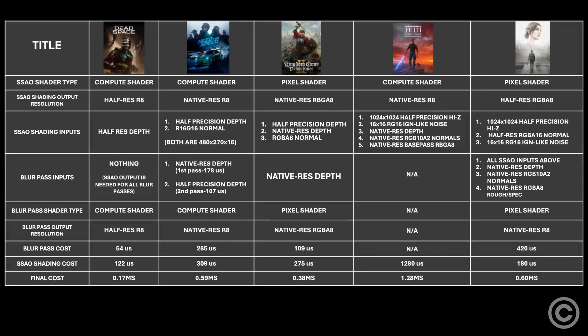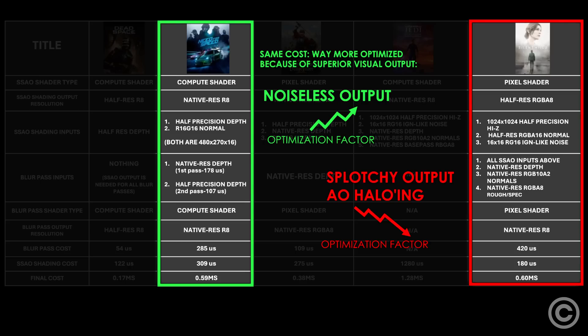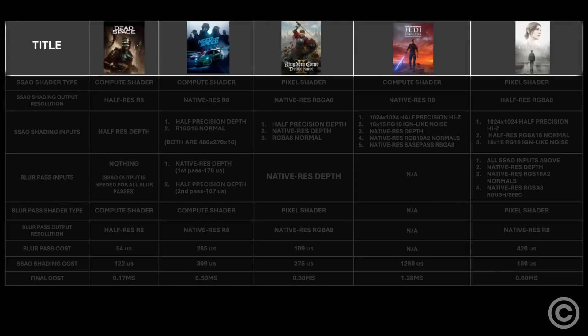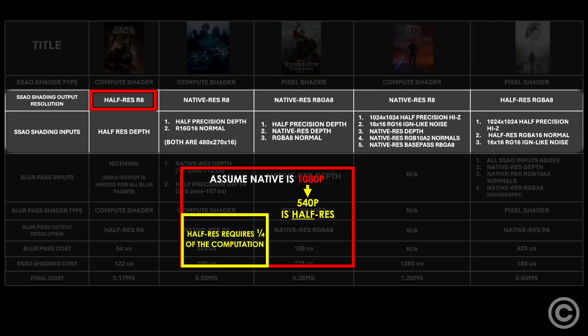Idiotic modern development culture would call Dead Space Remake's SSAO the most optimized because it has the fastest timing. But optimization is not about speed — it's about getting great results for a reasonable or great cost. This chart has more purpose than just showing how incompetently unoptimized Unreal is. Dead Space Remake is the only game here that offers expensive, hardware-locked ray-traced ambient occlusion, and its rasterized screen space counterpart is one of the few SSAO versions shaded at half-resolution, meaning one-fourth of the screen has SSAO evaluated compared to most other techniques.